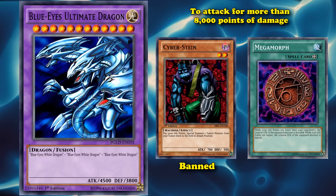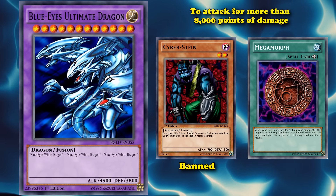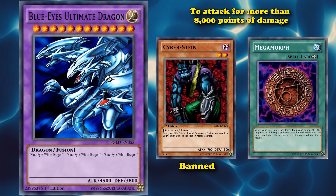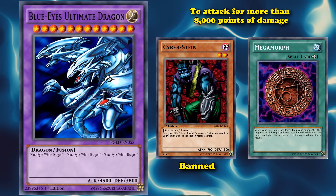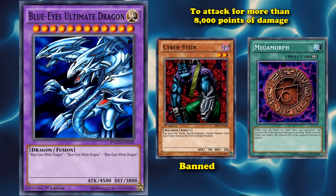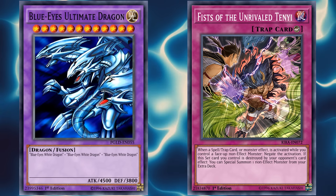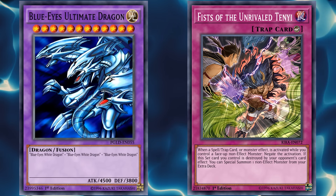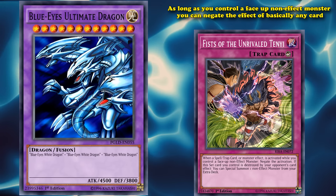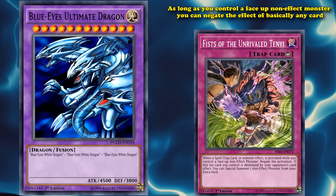Once Cyberstein got banned, Blue-Eyes Ultimate Dragon didn't really see any play, because it's hard to bring out a vanilla monster from the extra deck. But then, a new archetype came out which supported non-effect monsters. And that archetype has a counter-trap card called Fists of the Unrivaled Tenyi, which is a really good omni negate, where, as long as you control a non-effect monster, you can negate the effect of basically any card.